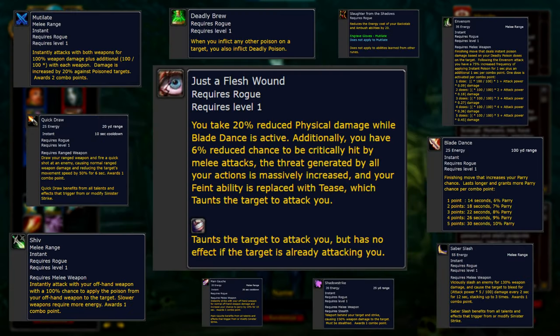With Rogue tanking, there is a potential to gain over 100% avoidance by the time we get to level 60, so I'm expecting that to get nerfed somewhere along the way. But avoidance tanking is interesting for sure. The idea of a rogue tank seemed just as weird as a mage healer to me when it was announced, but after seeing the Just a Flesh Wound rune, I get what they're going for. And if tanking isn't for you, there's still a ton of interesting intricacies to play around with on the other runic abilities.